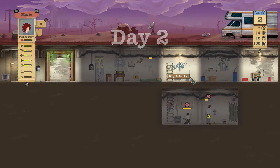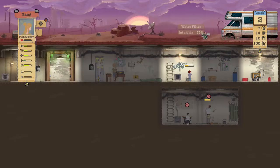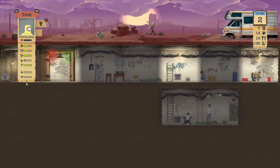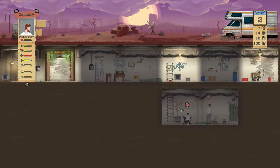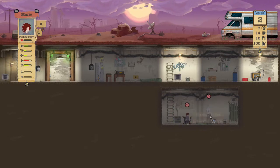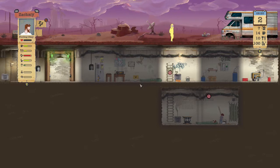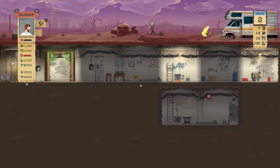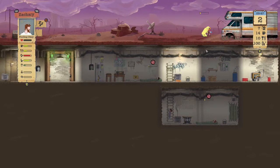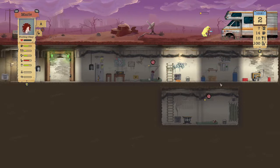Mary, since you are the only one that's happy and healthy right now, go ahead and start cleaning. Yang, get up, take a suit, and once you take a suit go fix the water filter so it doesn't break on us. How is our engine doing - 89%, doing fine. Oxygen filter is at 88%. Keep everyone happy and healthy - shortly after we get this done we're going to send out an expedition to go get food and supplies.